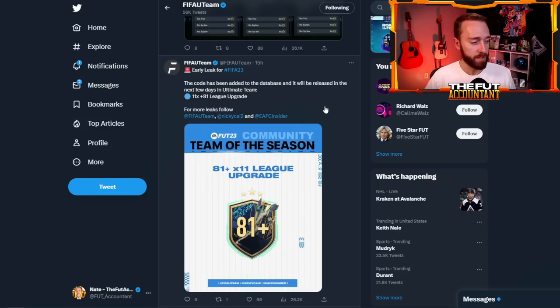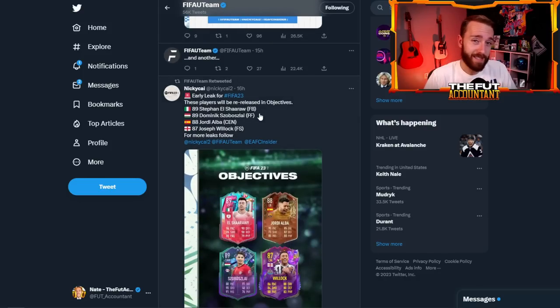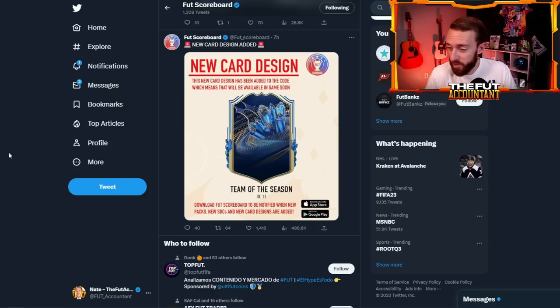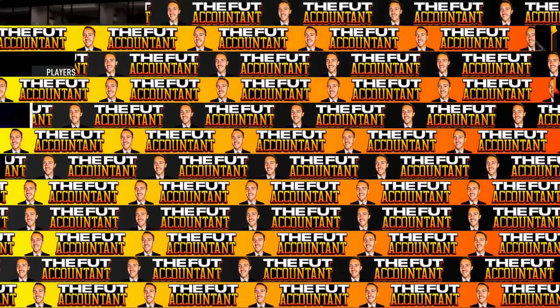We also have packs added to the code that we love to see during Team of the Season: 81x11 league upgrades - that means 81x11 Bundesliga, Premier League, La Liga, all those different league-specific upgrades. So today could be some confirmation with the loading screen or it could just be another quiet promo day, and that could mean good things for the market.